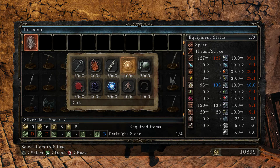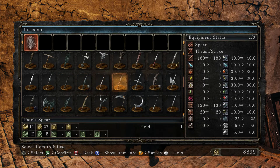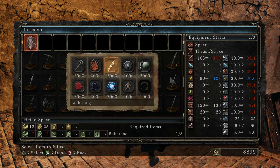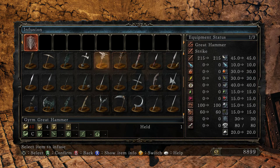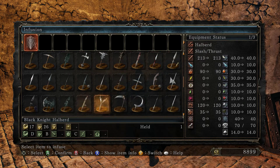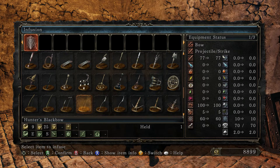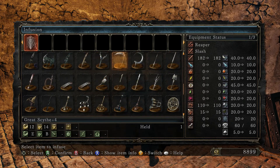I'm going to go ahead and infuse my Silver-Black Spear with the Dark Stone to increase its dark damage. As you can see on the right, you lose a little bit of physical damage, but you gain a lot of dark damage. That's sort of the thing with elemental weapons — if they already have an element on them, infusing them further is usually a straight-up upgrade. For instance, the Heide Spear will only lose 5 physical damage but will gain almost 40 lightning damage. However, if you try that on a weapon that simply doesn't have an element to begin with, you will usually get worse results — a sharper physical decrease and usually a less lucrative elemental increase.